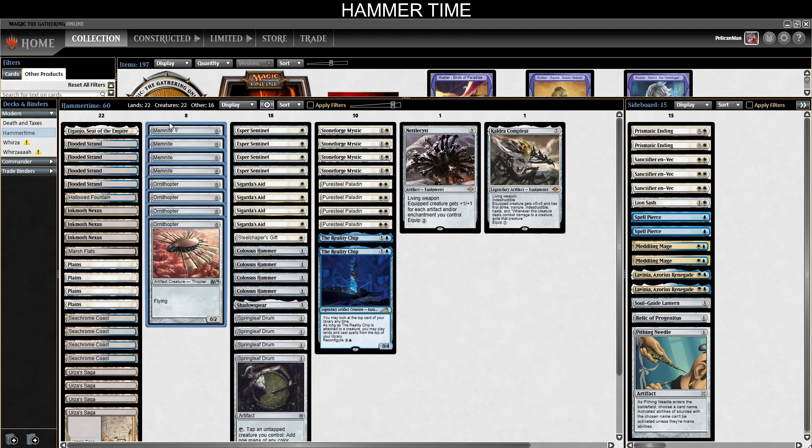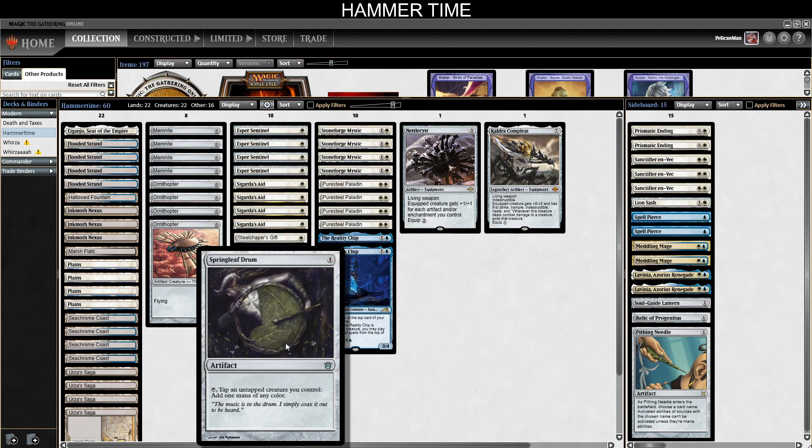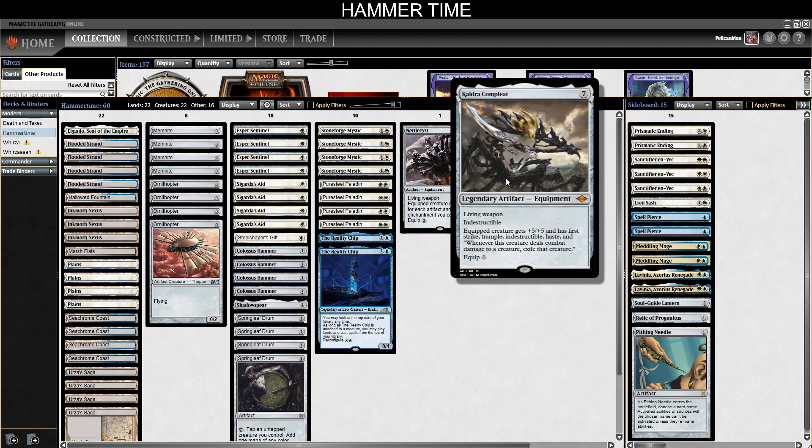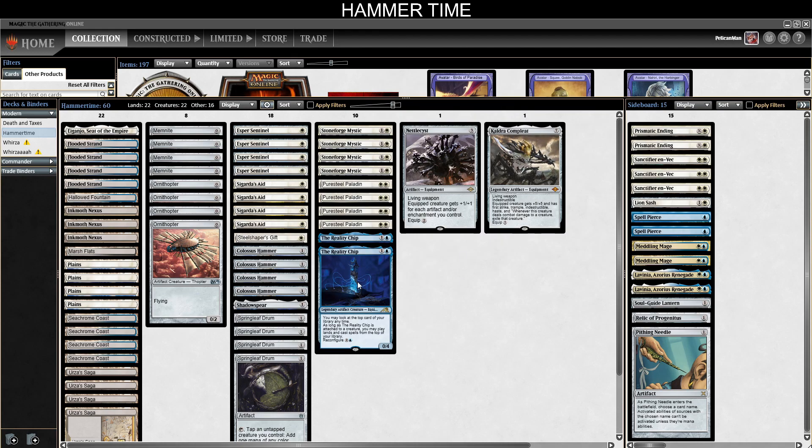Still playing the eight zero drops — some lists move off it but I'm still pretty comfortable here. The only reason to go off it would be trying to fit Runes, which I'm not interested in testing right now. Four Sentinel, four Ornithopter as aid, four Hammer, four Drum, Shadowspear as a tutor target. We're back on the Steel Shaper's Gift as a fifth search effect in addition to the four Stoneforge, four Puresteel Paladin, the Kaldra Compleat, the Nettlecyst, and we've gone up to a second Reality Chip because I really like it — more chances to top-deck it seems pretty nice.